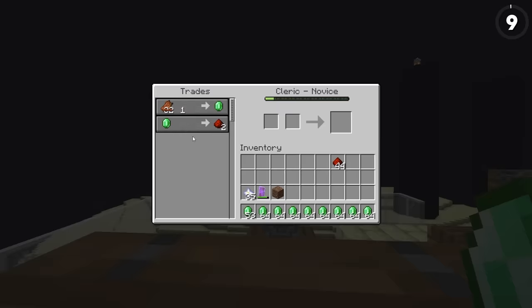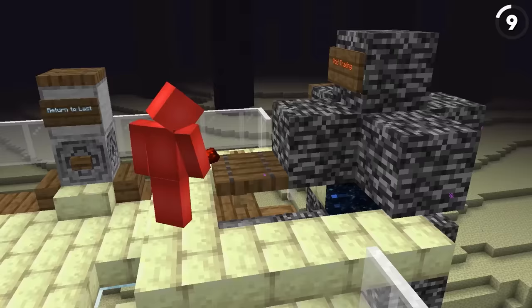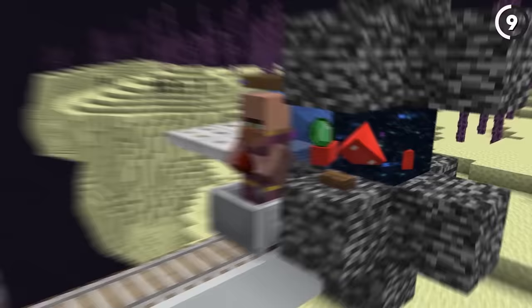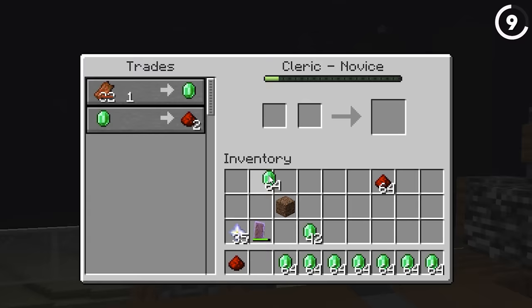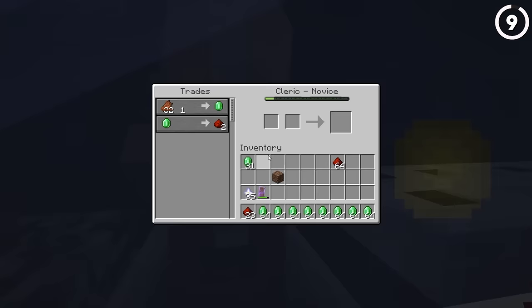Trading with villagers is great until they start to lock away those trades. We're actually able to solve that through the help of portals. In current versions, this only works with end gateway portals, but building a design like this it's possible to start a trade with the villager and then, once we get pushed through the end gateway, we'll still be trading with that same villager. Meaning we can do our trades and it won't even lock, letting us max out as much trading as we want without the villager cutting us off.